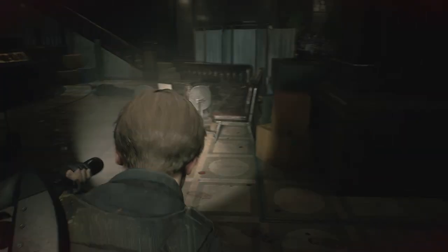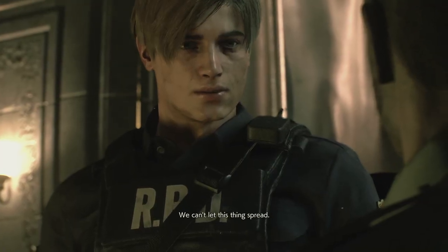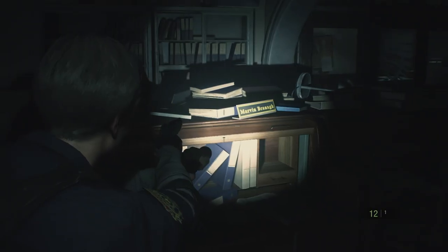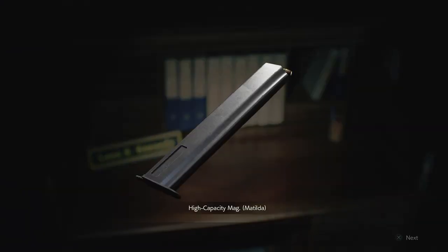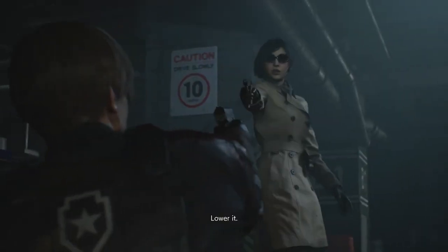All of this makes the police station feel alive and lived in, showing you what went down before Leon's arrival. It is Leon's first day on the job, so he has as much knowledge about the station as you would about biochemical engineering. One of his first assignments is unlocking his own desk, which involves two combination logs and the initials of co-workers' first names — a simple yet effective puzzle that rewards players with environmental storytelling and a high-capacity magazine. Brain teasers like these have you bouncing around the station as Leon uncovers the sinister plot of the Umbrella Corporation.